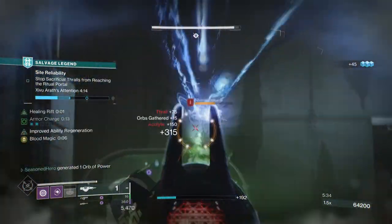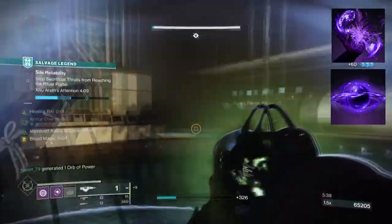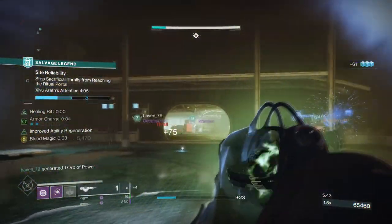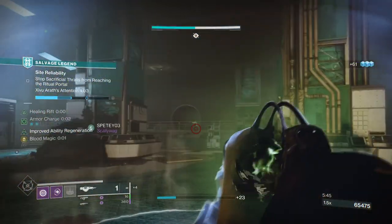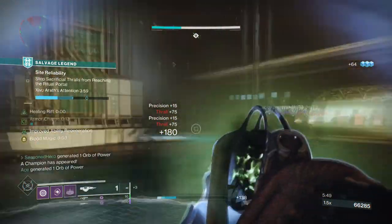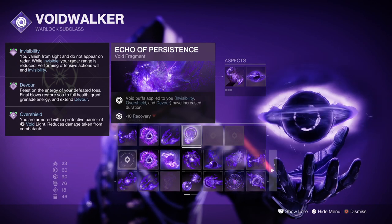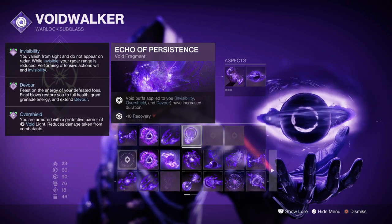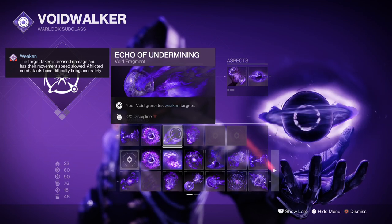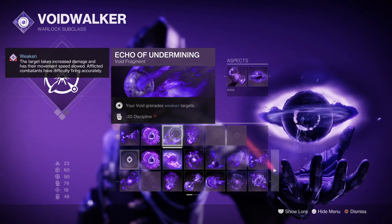For this to work, you need to have Devour and Chaos Accelerant aspects, although Chaos Accelerant is the main key item. This aspect alone has a long duration to close off certain areas and can then inflict suppression, debuff, and also health drain on top of what it already does. Having the Echo of Persistence and Undermining will push the build further to all-out great heights. Persistence will increase how long the battle effects last, while Undermining is going to make our grenades inflict a 15% debuff towards targets.